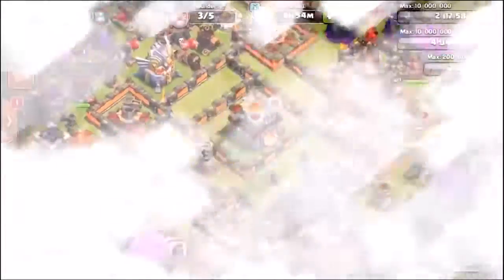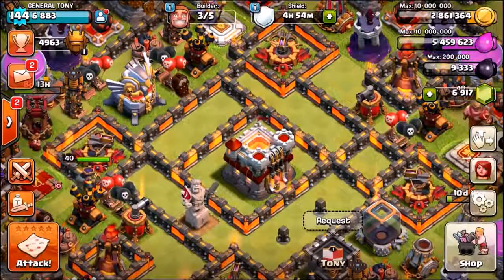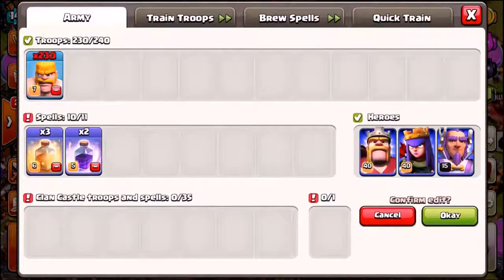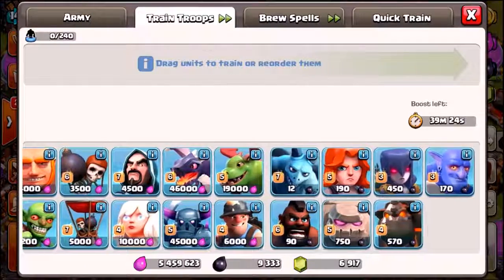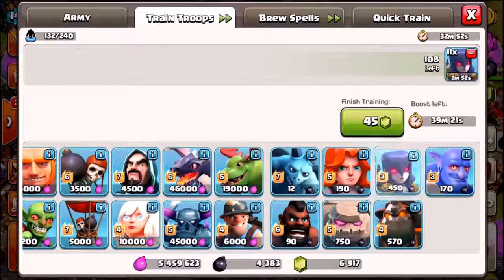We're gonna send ourselves another challenge - baby Tony has just challenged me, except this time we're gonna delete the army and bring a different troop. I'm gonna go with another ground troop because air troops like minions, balloons, baby dragons are just gonna fly straight over the Great Wall, so an air attack would be pointless. We're deleting the rest of the barbarians. We've got the options: Valkyries, bowlers - we're not choosing miners because they'd go right under the wall. You know what, we could try wizards or witches.